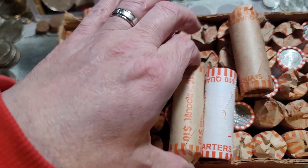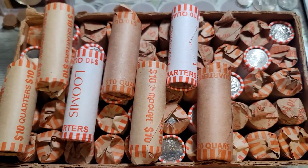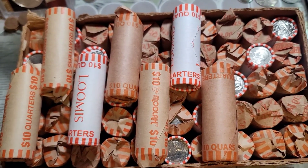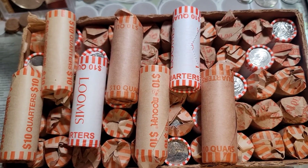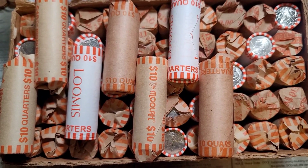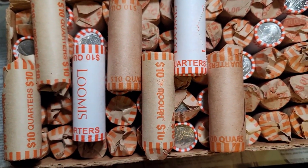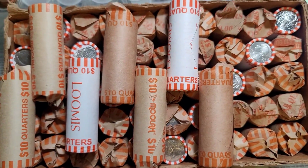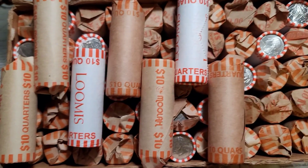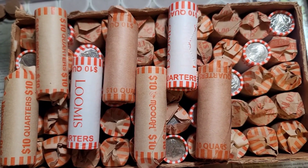I'm bringing in on the first one and anything else after that. So we're going to be looking for silver, W's, old silver, eras, varieties, foreigns — really just about everything. Hopefully not too much scumbaggery, but we'll take it if we get it. Let's get into this hunt. I'll do the first seven rolls and then we'll get into the box.